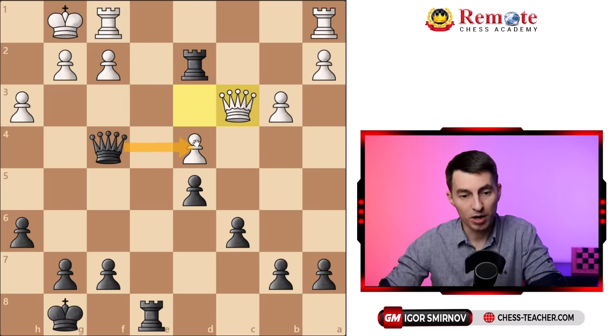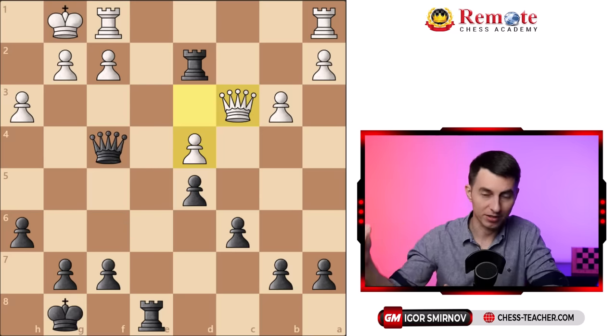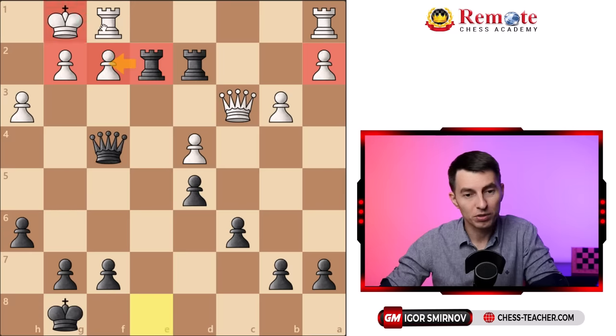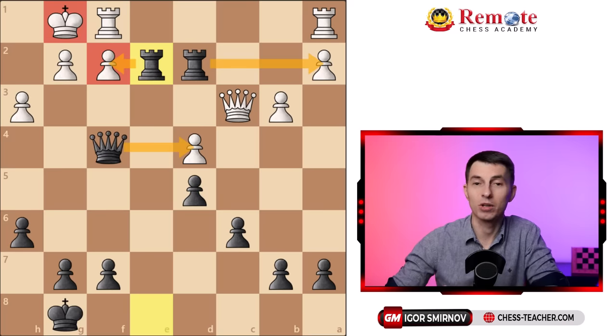In this position, apart from queen takes d4 which would bring black a winning position, you also have one more move which follows the same idea: barge into your opponent's territory and attack something there. You can double up on the second rank, and this is actually an ideal position for your rook — up there on the second rank, because usually your opponent has a bunch of pawns there and they all become targets. Plus, it also stands in close proximity to your opponent's king. If black takes the pawn on f2 on the next move, that will start creating checkmate threats, and rook e2 would also be very strong — an easily winning position for black.